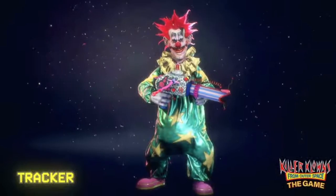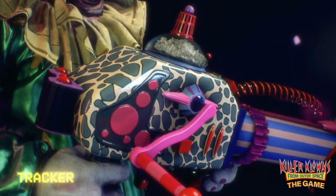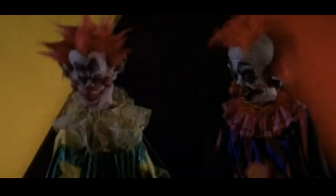The first one is Spiky, and Spiky is the tracker. The tracker will obviously track the humans, but is not the best at combat — it's more of a support role. You'll be able to shoot humans with a popcorn bazooka, and those popcorn bits will stick to the humans and reveal their position on the map to the other clowns. His next ability is a balloon dog, which will point towards the nearest survivor. It seems like survivors really can't hide from Spiky.